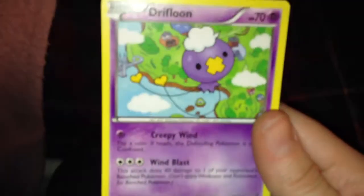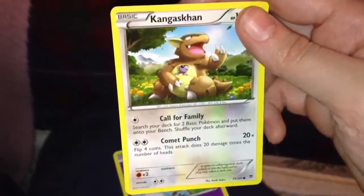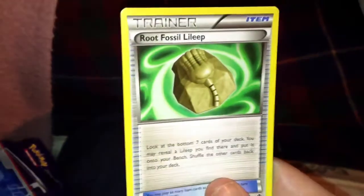I did get two rares, though, now that I looked at it. Drifloon, Kingdra — love Kingdra — another Munna, I'll just put one on top there. Shell Mitt, which I believe I do have, Root Fossil, Lilligant.